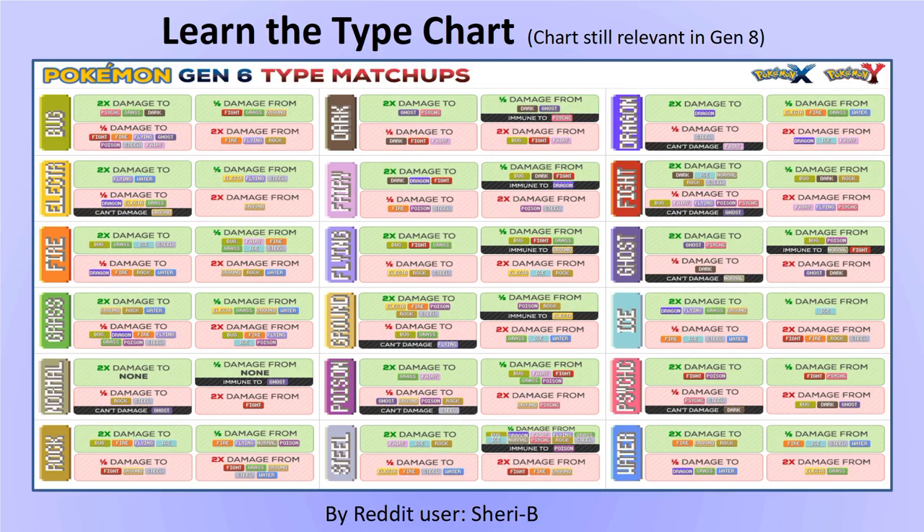One of the most important aspects of competitive battling is becoming familiar with all 18 types of Pokemon. Here is a brilliant type chart made by someone on Reddit back in Generation 6, which is still applicable for Generation 8 — I will provide a link in the description. Learning the type chart feels like an ever-ongoing process; there have been many times in battles where I struggle to remember something like whether Rock resists Bug, but knowing as much as you can will certainly help.